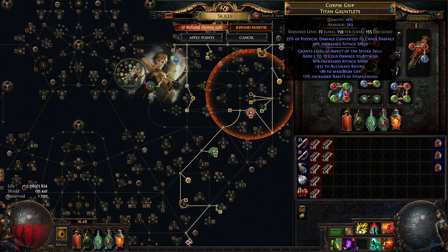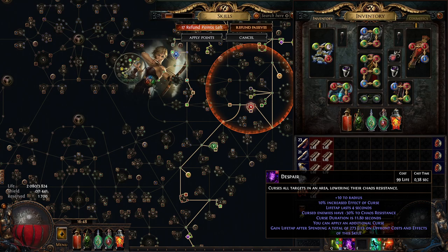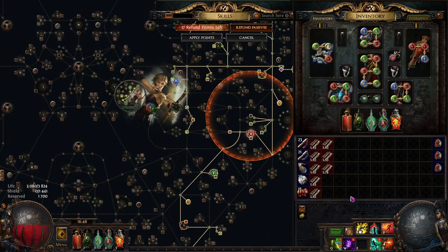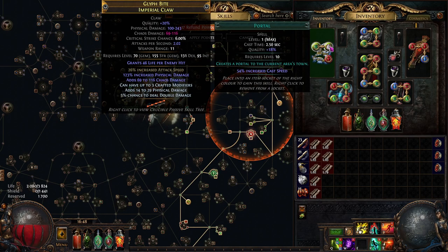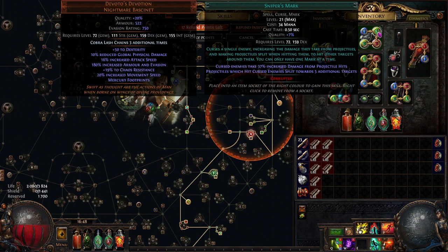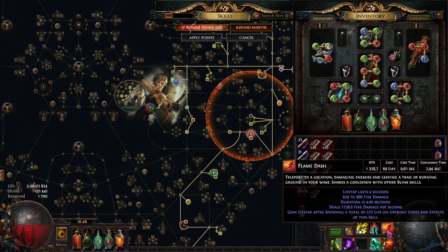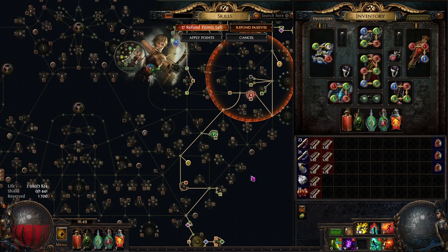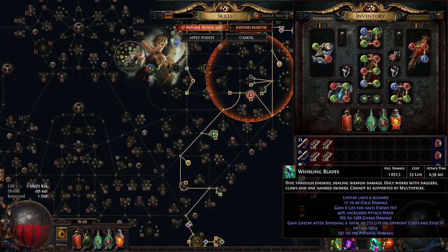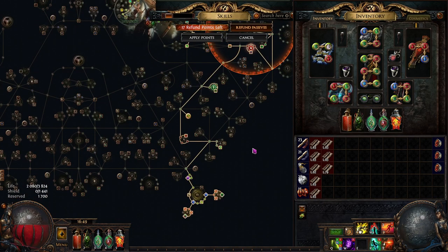Additional links include Whirling Blades with Faster Attacks and Life Tap, Despair — which you can also get as a Despair on Hit corruption on your gloves — but I just self-cast Despair on big bosses. Steelskin is our guard skill, Mark on Hit with Sniper's Mark again using Life Tap since we can't sustain mana. Flame Dash is also linked to Life Tap for getting past obstacles that Whirling Blades can't handle. That's enough for today — enjoy, leave comments and likes, feel free to subscribe. Goodbye!